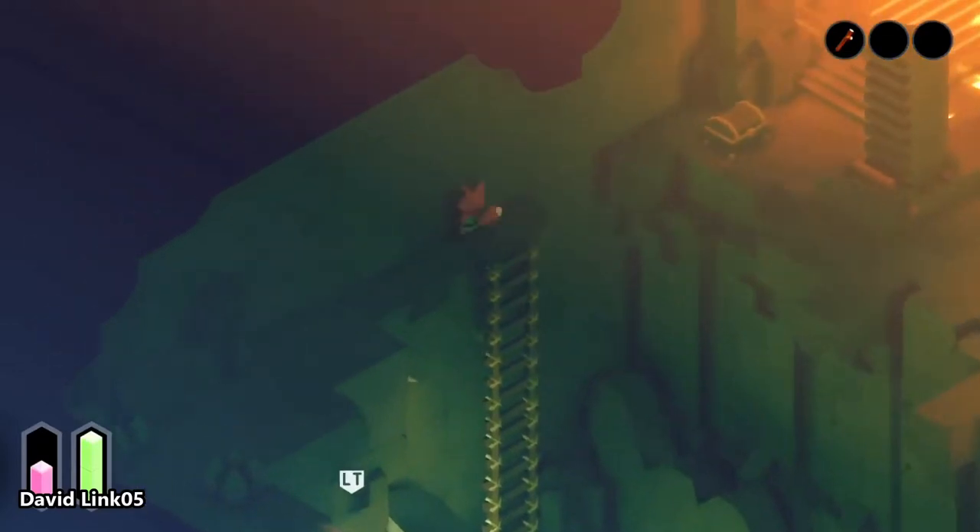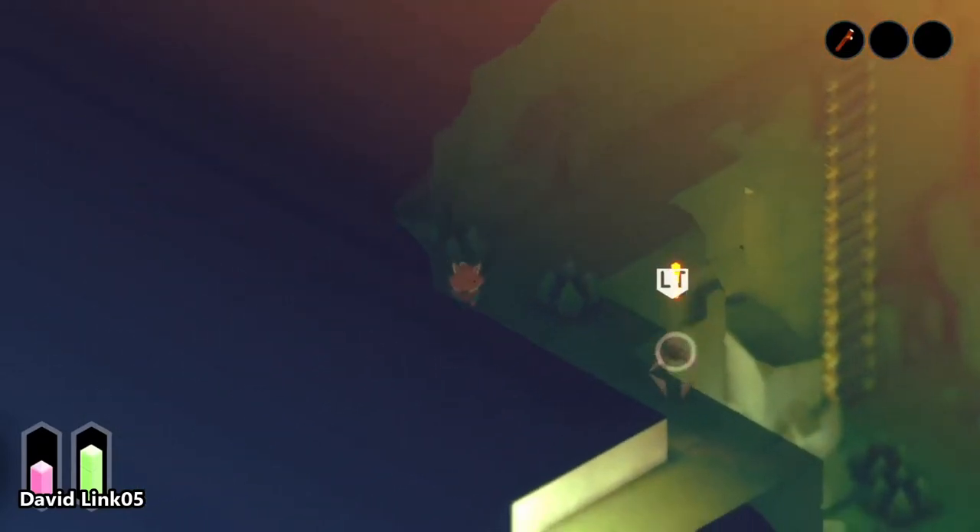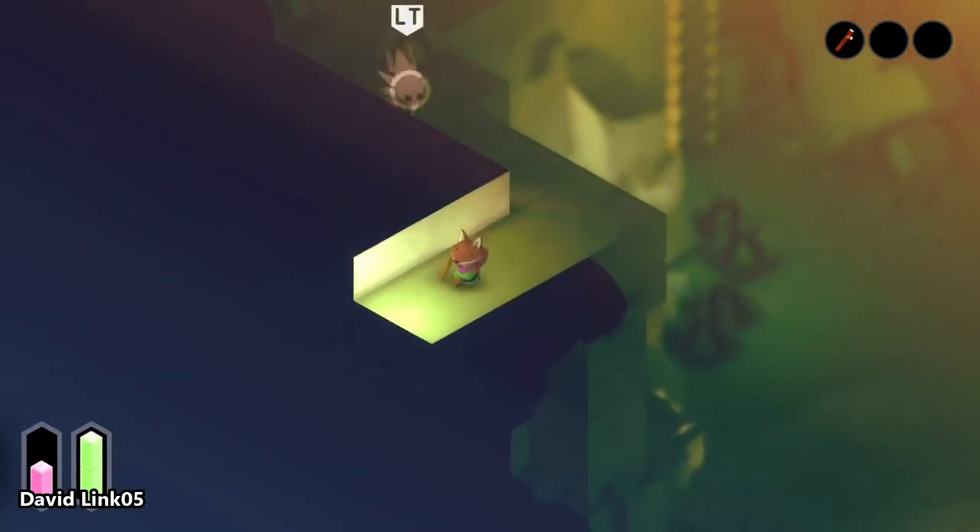The first bottle is after arriving in the East Forest when we're starting out the game. Make sure to defeat the two enemies that fire projectiles before opening the treasure chest.